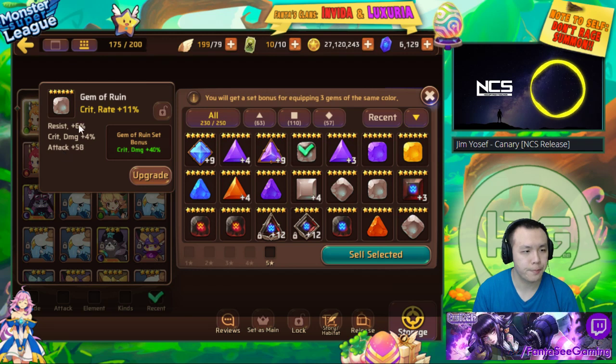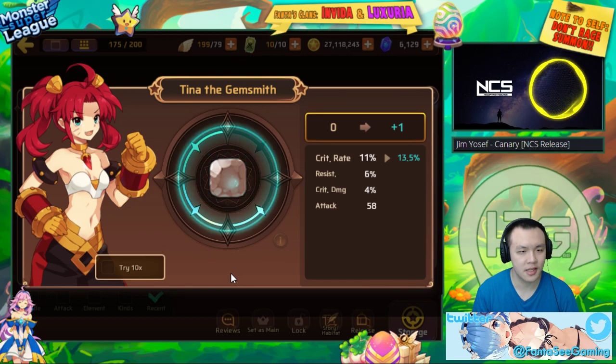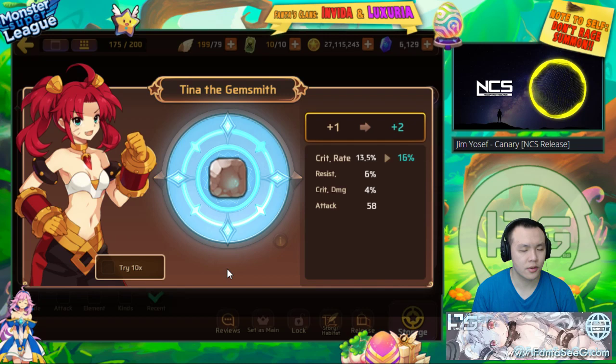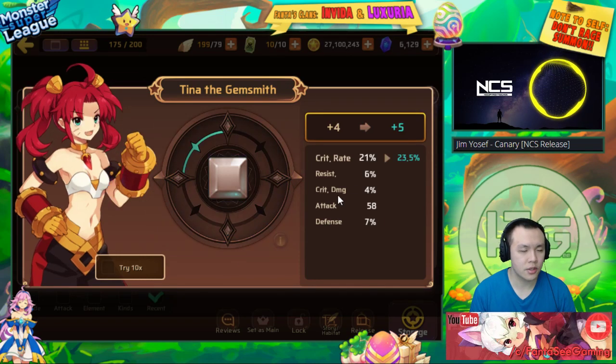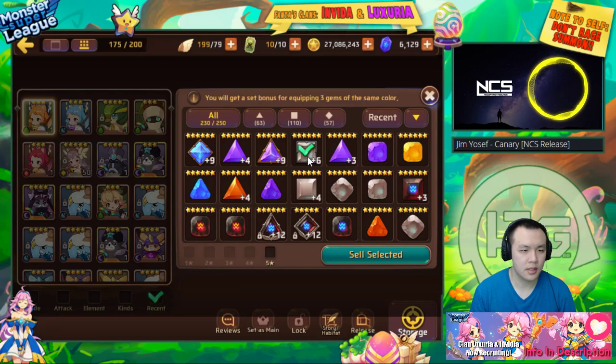This one's a crit rate gem with resist and crit damage. I was hoping to see what the fourth substat would be — maybe attack, which would make it pretty good. I have quite a lot of crit rate ruin gems already, so this isn't going to be super useful, but I'll try to get it to plus six. It's only four percent so it's a little low — that's a no.